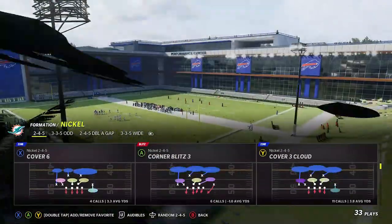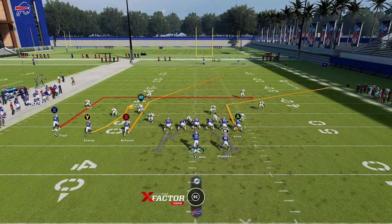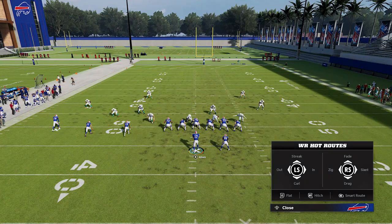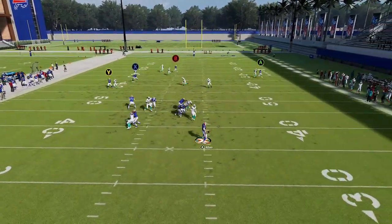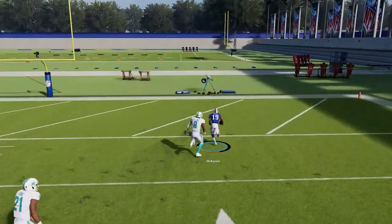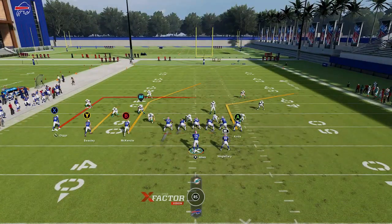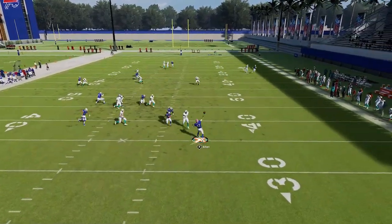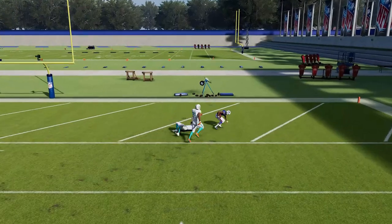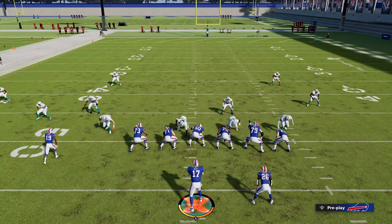Next up we've got cover four — we're going to do cover four match first. This play is probably a natural one-play touchdown against cover four quarters if you have a fast enough receiver. I'm going to put the Y route on a 10-yard curl. The B route here gets going pretty quickly, and if you have a fast enough receiver you don't have to make any adjustments — they'll basically just beat this safety and this corner. In my scenario, if I want more separation, putting this guy in a 10-yard curl is the way to go. You're going to see he basically just gets right past the safety.